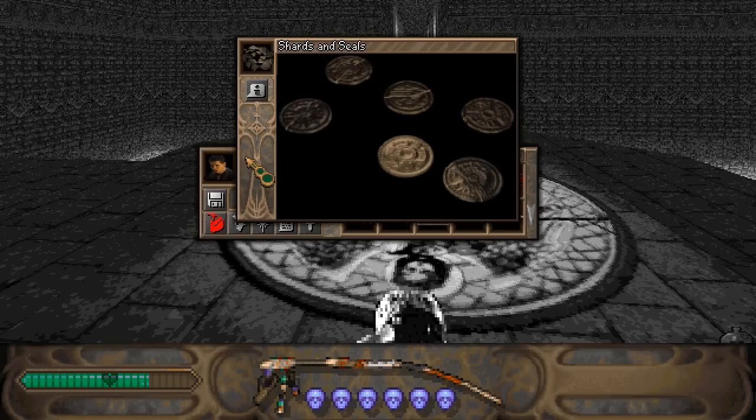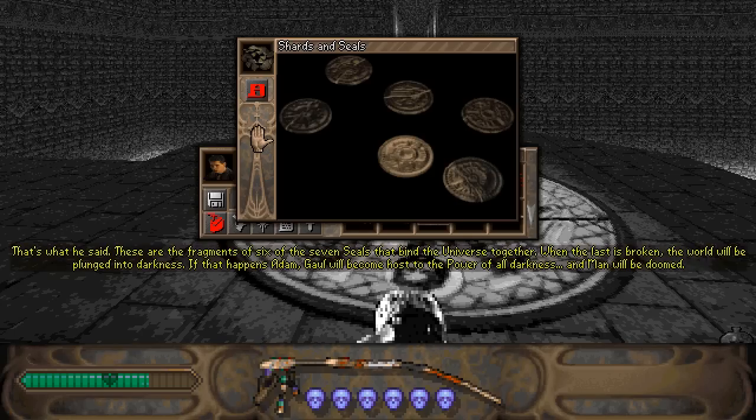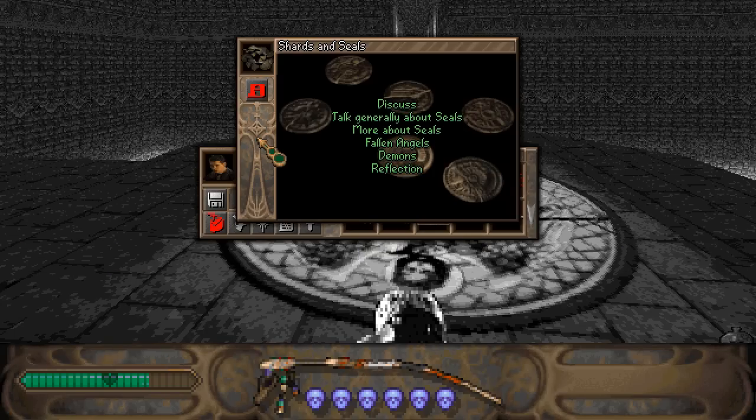Since Hawk did tell us some things about these, we have gotten some updates. Let's discuss the seals. Still can't get my head around these. What was it Hawk said? They're the broken seals of the soul stone. These are the fragments of six of the seven seals that bind the universe together. When the last is broken, the world will be plunged into darkness. If that happens, Adamgaul will become host to the power of all darkness, and man will be doomed. Well, now we know that these seals are indeed very important. They are the seals that Florentine has been breaking over these past centuries, and there's only one left — the one that we don't have.